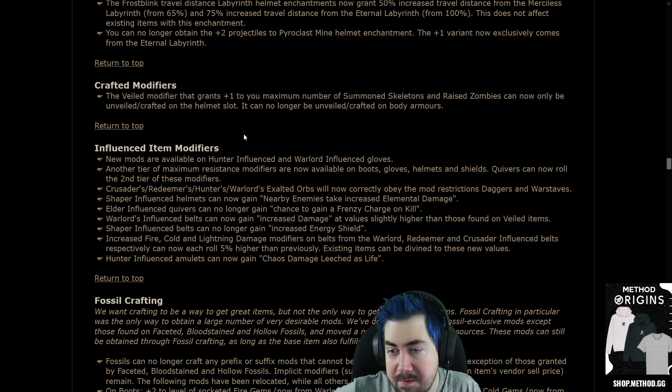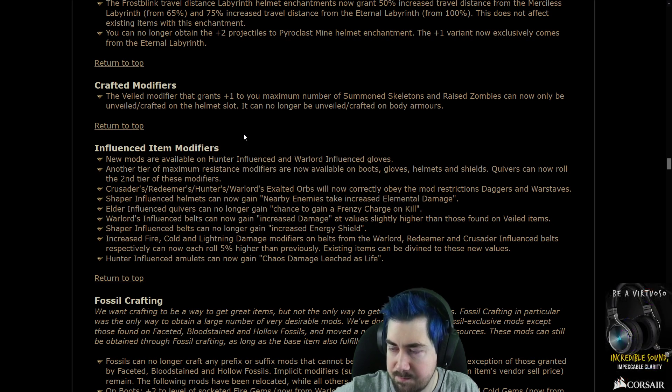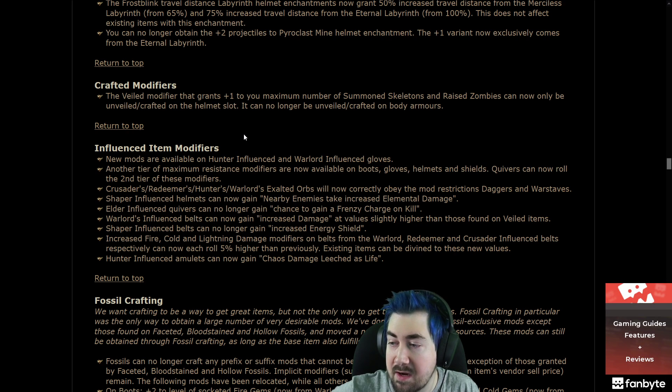Influence item modifiers: new mods are available on Hunter and Warlord gloves. Another tier of max resistance modifiers is now available on boots, gloves, helmets, and shields. Quivers can now roll the second tier of these modifiers. The Conqueror Exalted Orbs will now correctly obey the mod restrictions of daggers and war staves.